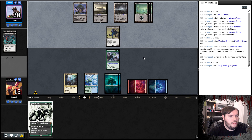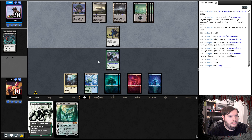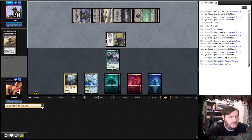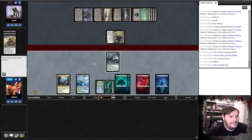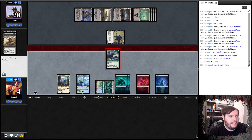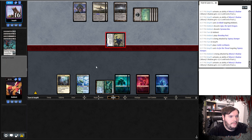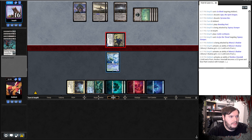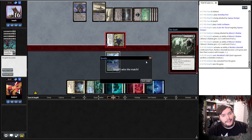Opponent plays Urborg, attacks. Ugin — not helpful. Swamp, not exactly dead yet, but we need a land. He passes, we attack back, kills something. He attacks, pumps. I feel like if we'd drawn that land earlier we'd have had a shot, but now it's just too late. We get stuck on six lands, 0-1. Let's get into the next game.